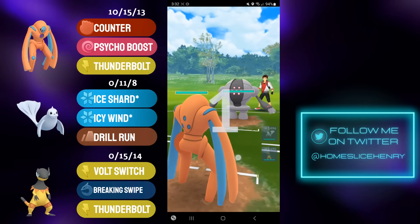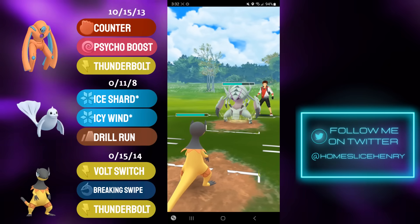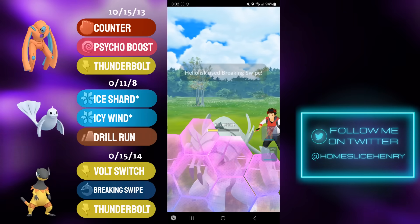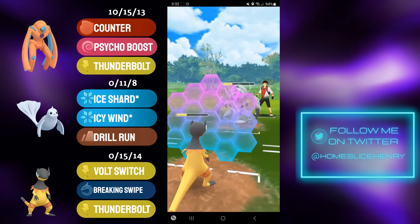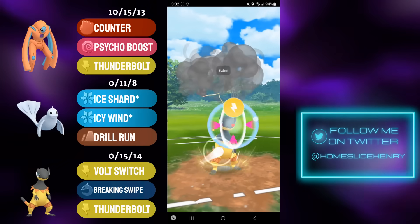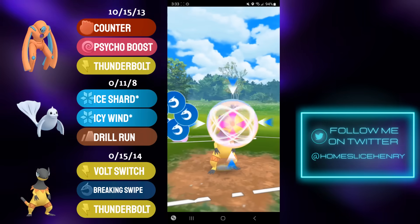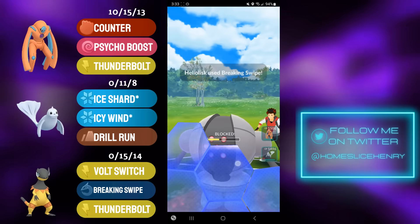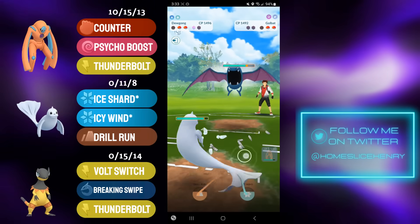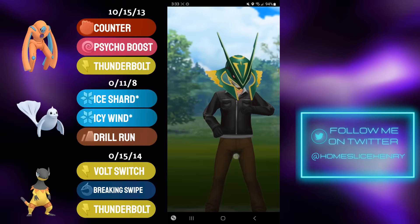Picking up a decent lead in the next match — Defense Deoxys into Registeel. Opponent save switches into Galissapod, and this is another reason why I really like running Heliolisk — that normal subtyping double resisting the Shadow Claws. They go for the X-Scissor, and I win CMP with the Breaking Swipe. Breaking Swipe into Galissapod is shielded. I commit the shield, get the farm down, and fire off Thunderbolts into the Registeel. Going for bait — it ends up paying off. They commit the shield, Heliolisk dies, but they have Golbat in the back, and I can just win this game with Dewgong. They fire off the Shadow Ball with the Golbat, opponent recognizes it's over, and they concede the match.